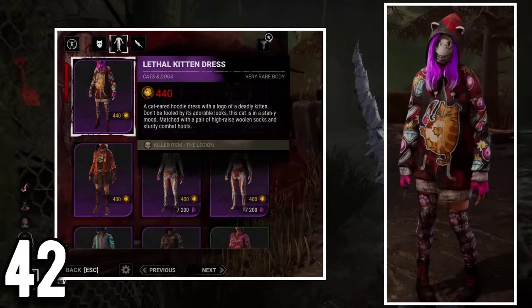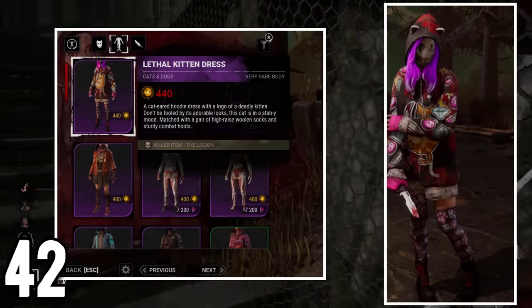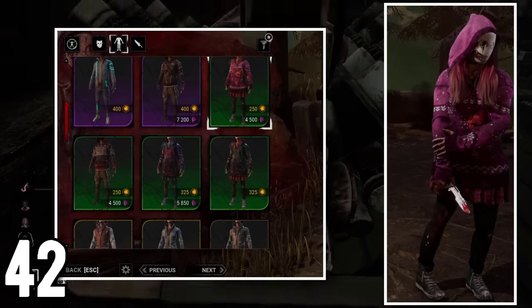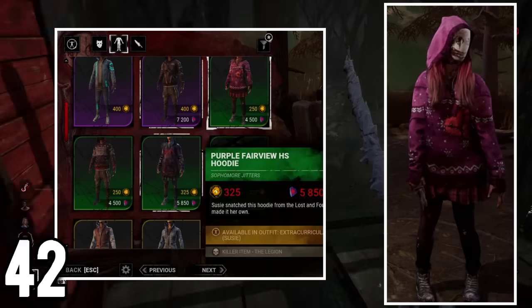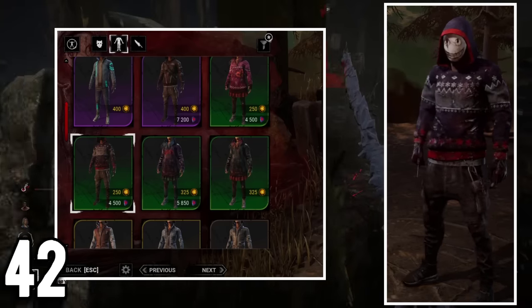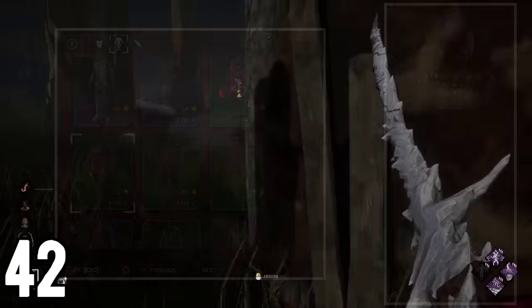The Legion have three different torso cosmetics that are not part of any outfit and instead come as standalone pieces. These are the Catgirl Susie skin and both Christmas sweaters for Susie and Joey. They are the only killers in the game with Christmas sweaters too.